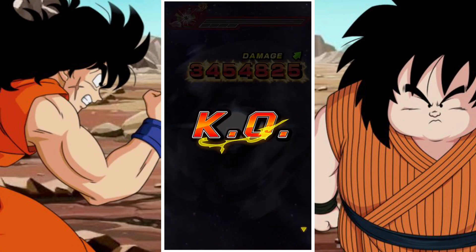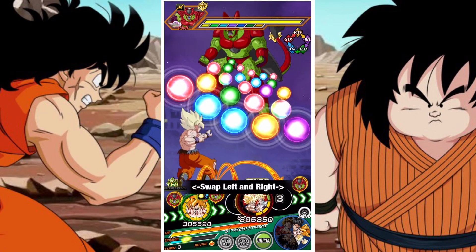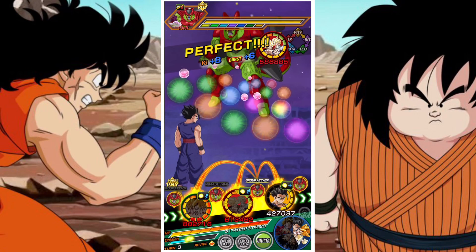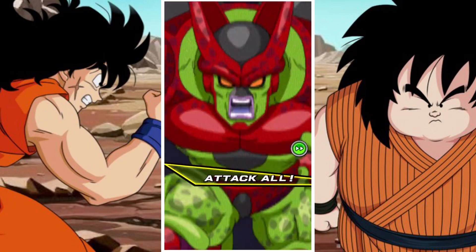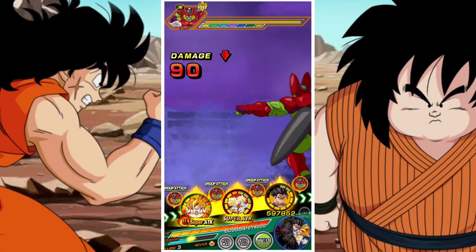For example, Yamcha is INT, which means he already has quite an innate advantage in the Cell Max Event compared to, for example, a unit that would be Strength. This is just something you can't really change — it's a functionality of the event itself.